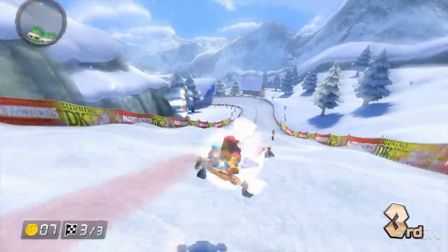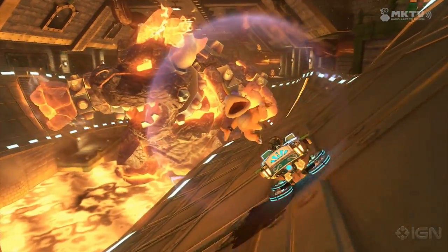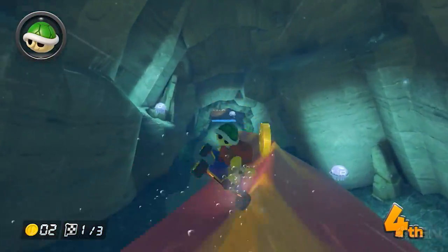Another trick that many players don't realize at first is that you don't need a ramp to do a trick boost. You can use an environmental hazard like the shockwave from Bowser's Fist in Bowser's Castle, or the music notes in 3DS Music Park. Just hit jump right when you leave the ground to get a boost.